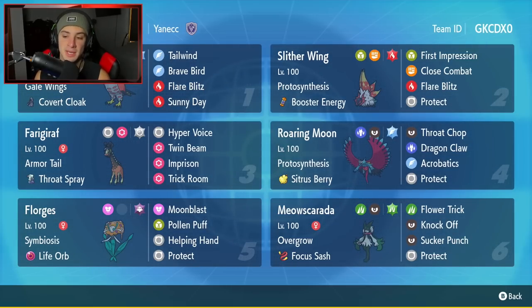The final Pokemon on today's team is going to be Meowscarada, and I don't think you guys are going to be seeing less of Meowscarada when Series 2 comes around, considering Meowscarada is just great all around — really, really strong with the Focus Sash. It's rocking Overgrow, and the moveset is fairly normal with Flower Trick, Knock Off, Sucker Punch, and Protect.